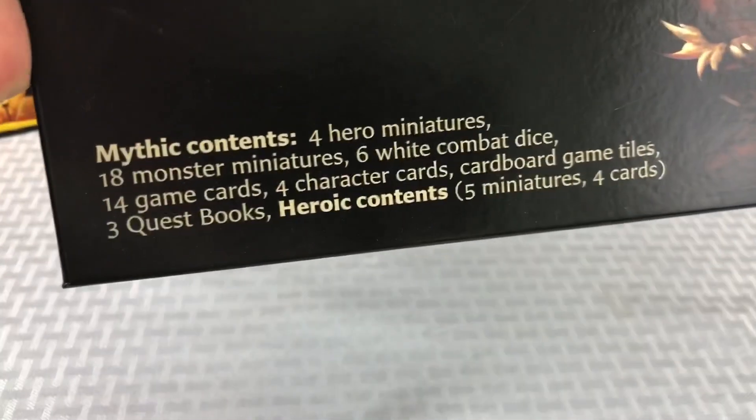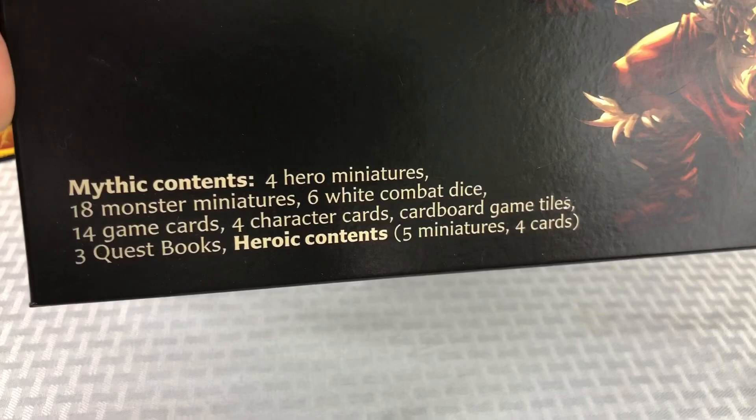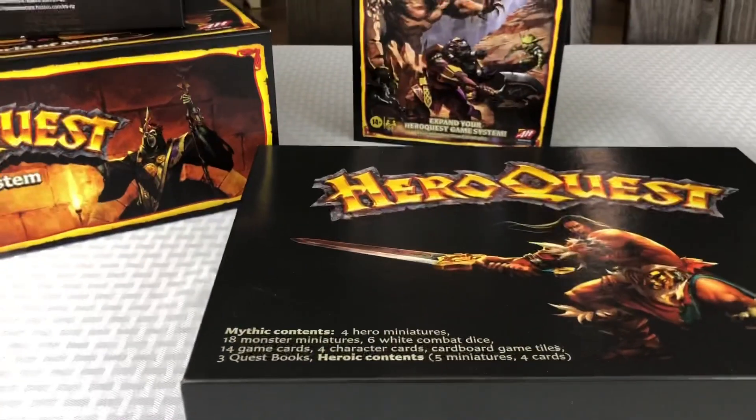Let's check out what's inside this box now: four hero miniatures, 18 monsters, six dice, 14 game cards, four character cards, new tiles, three quest books, and a partridge in a pear tree. So let's go ahead and start digging in here.